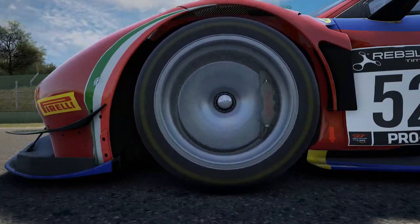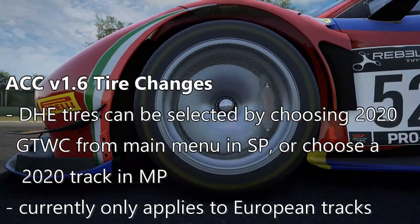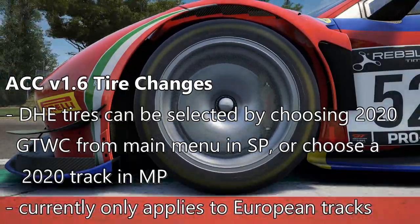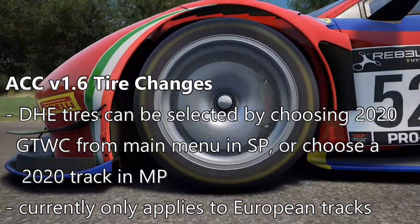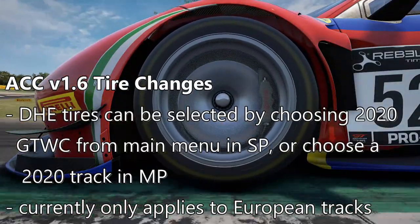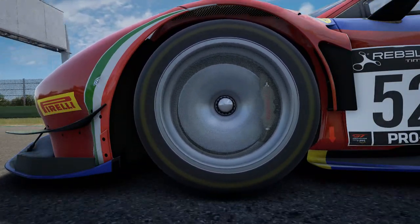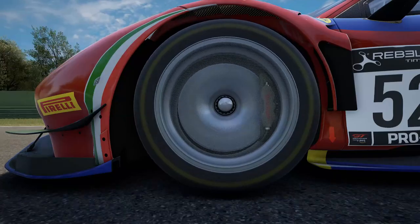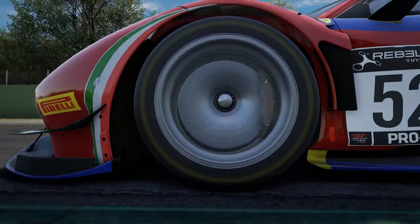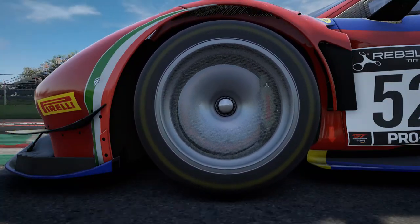To use the new DHE tires, you just need to select the 2020 GT World Challenge season in the main menu, or if you're racing multiplayer, choose a 2020 track version of Monza, Brands Hatch, Silverstone, Paul Ricard, Misano, Zandvoort, Spa, Nurburgring, Hungaroring, Barcelona, Imola, or Zolder. This will also utilize the balance of performance for the cars. Bathurst, Kyalami, Suzuka, and Laguna Seca may be supported in the future for the 2020 update as more information becomes available to Kunos.